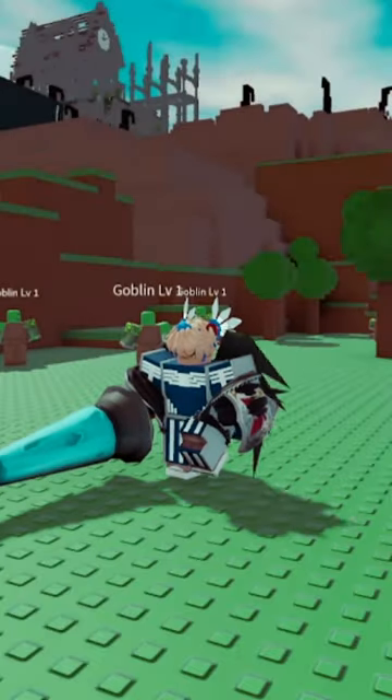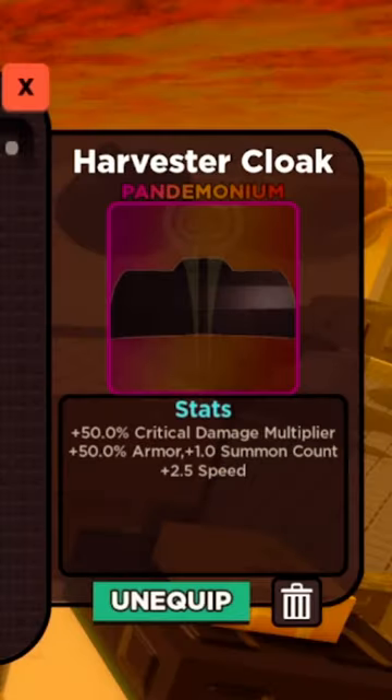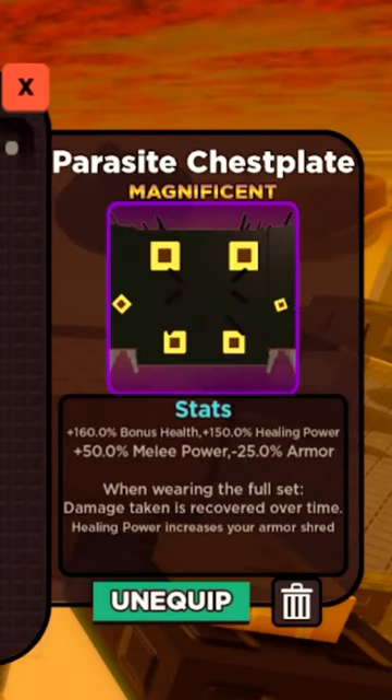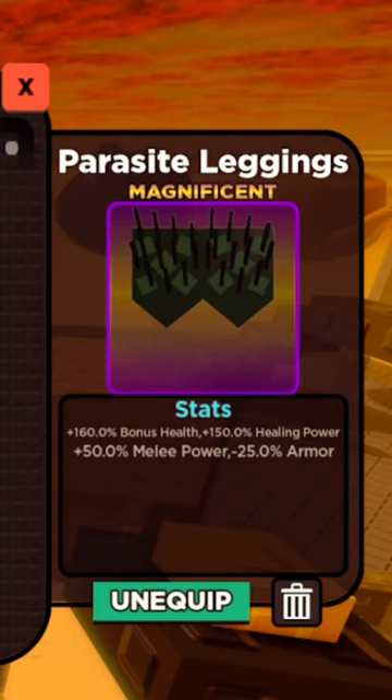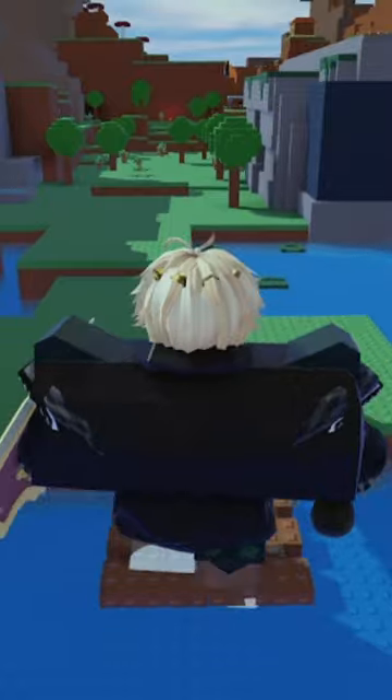How to make every single Shadow Viz RPG server you join lag — a lot. First, get the harvester cloak, dark wood club, shield, parasite chestplate and leggings, inferno charm, ogre king's crown, and charred fang. I'll show you how to get this stuff in the comments.